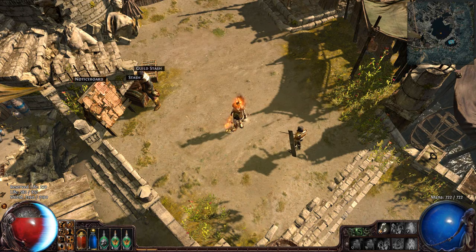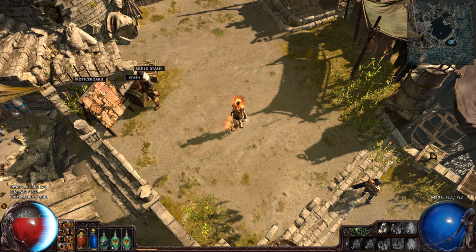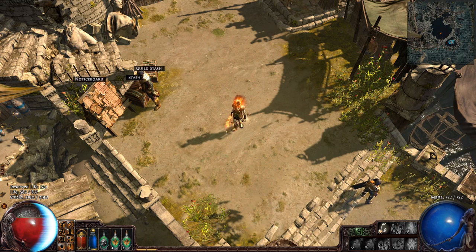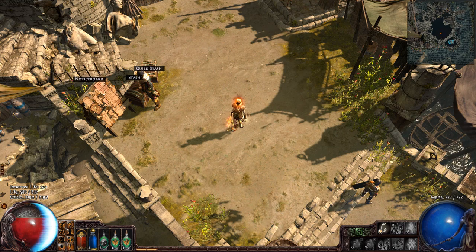Hi guys, it's Mike Ladd showing another Path of Exile build. This one's a bit of an interesting one. It's my low-life summoner magic find character, and the idea behind this one was that me and Paddock, someone I stream with, wanted to make basically a budget magic find character.